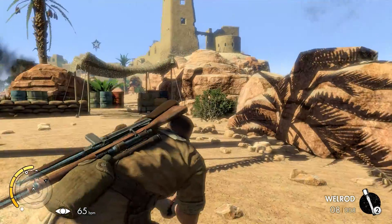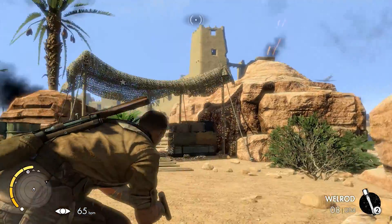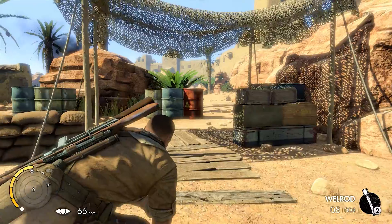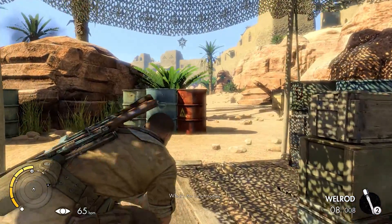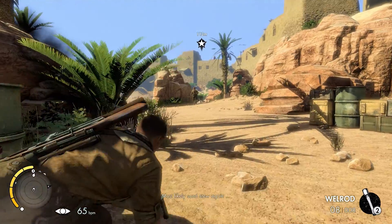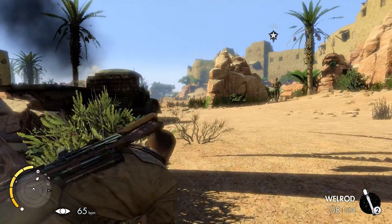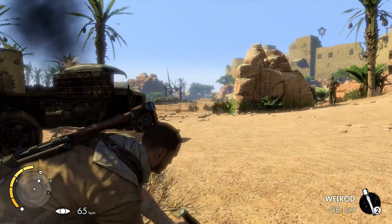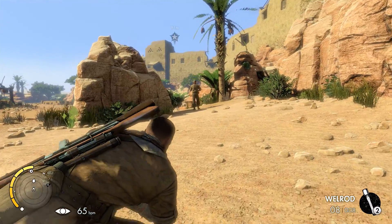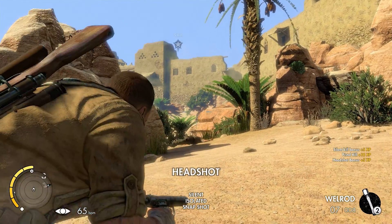So we're going to continue to move up. As you guys can see, there's an anti-air up there lighting some stuff up. Looks like a plane just flew adjacent to our soldiers, so that's going to give us an indication that we'll be using that to mask our rifle noise if we decide to go loud. It looks like a couple of infantry walking around, so definitely a lot of killing potential, hopefully without alerting everybody.